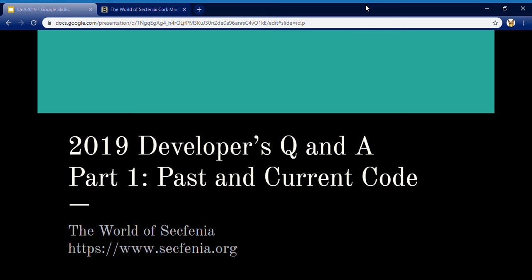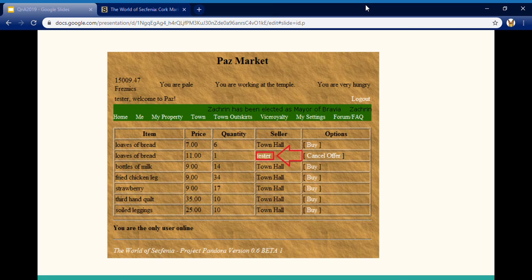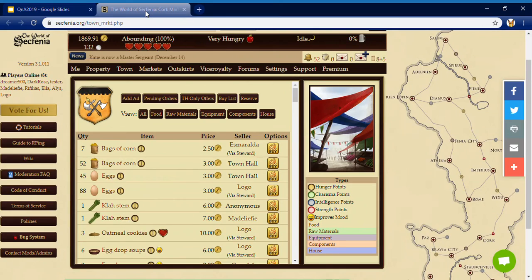Let's take a trip back to Beta 1, which was the first public release on August 3, 2009 — over 10 years ago. We're going to take a look at the PaaS Item Market. As you can see from this screenshot, it was very basic. Over the past 10 years, we've taken the feedback of players and the vision I've had as well to change it up so that it looks similar to what it is now. A lot has changed, and it's very interesting as a developer to watch how your project changes over the years.